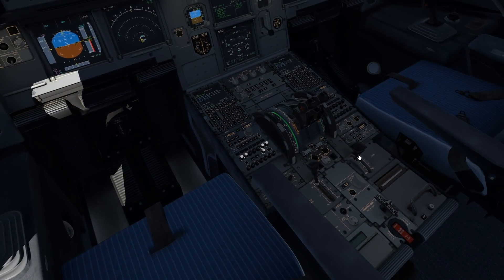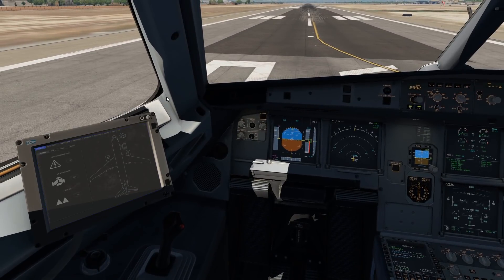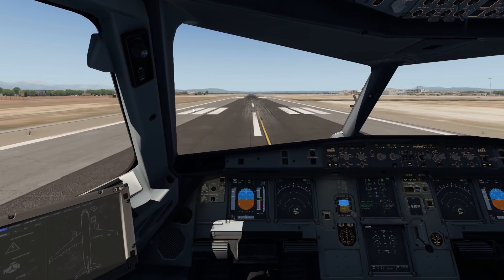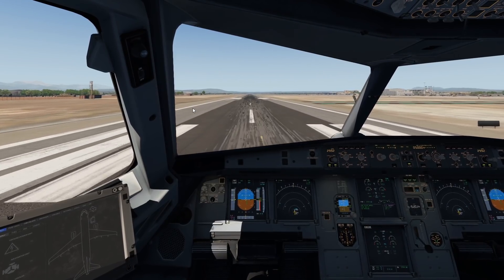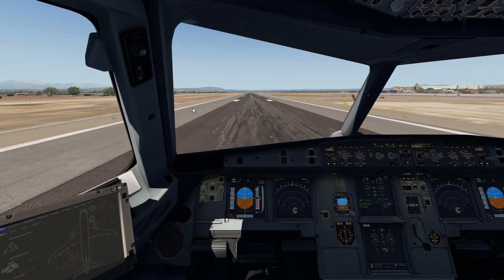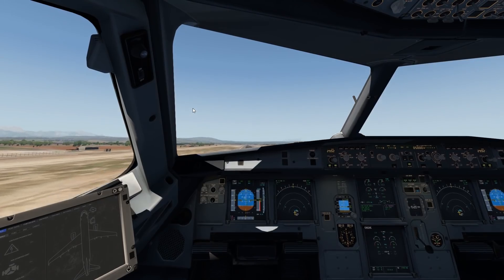Let's go ahead and take off first. We have some flaps already, let's just normally take off. Let's go for a nice TOGA takeoff, because why not? We are at Palma de Mallorca Airport — quite a nice airport. Rotate now, we have rotate speeds.